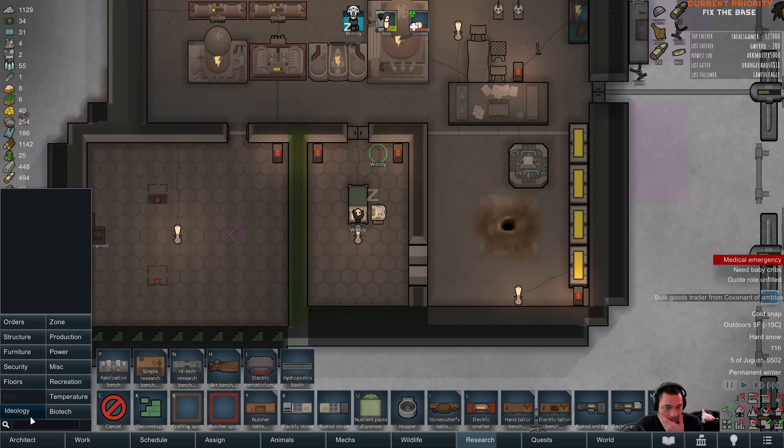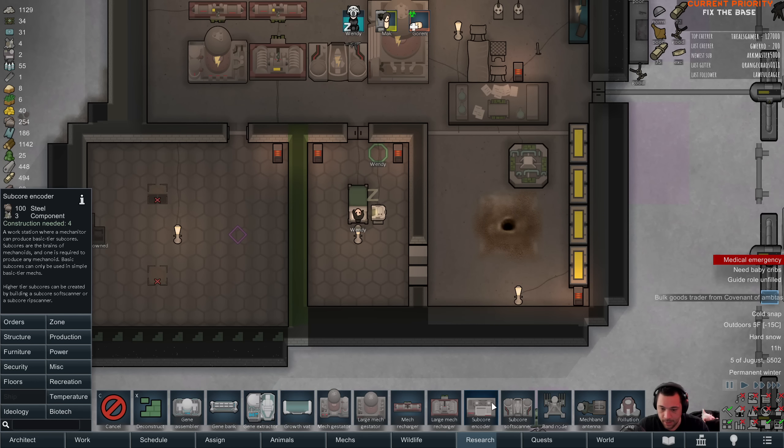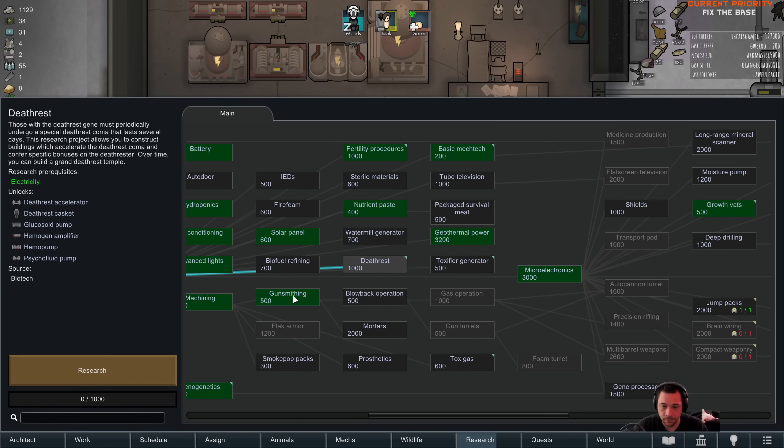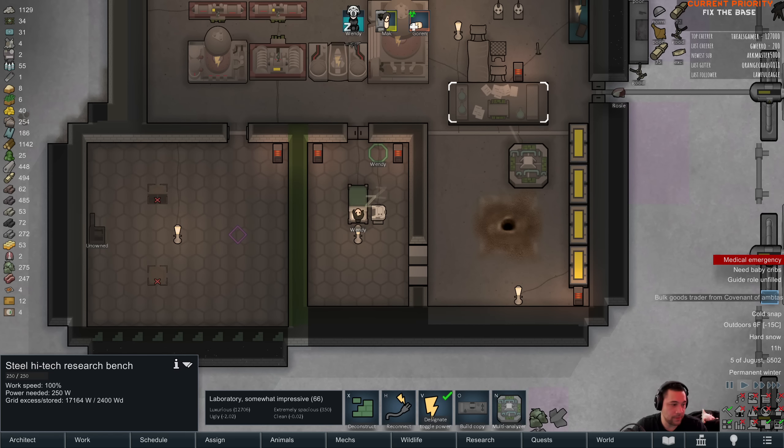So, with death rest coming on, I am going to want to get death rest research going. I'm gonna pivot, fix the base, and research death rest.